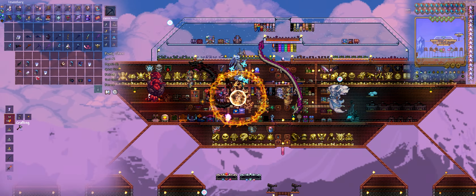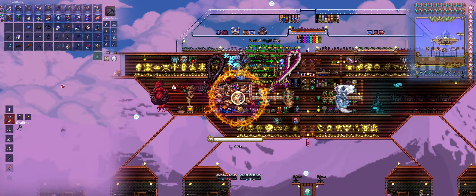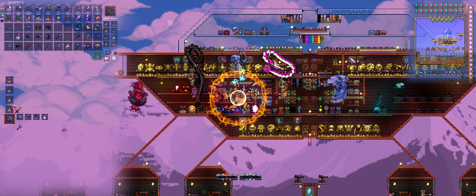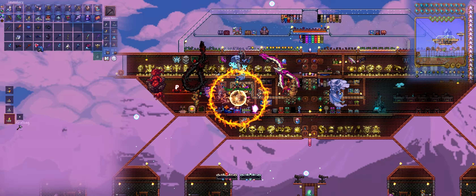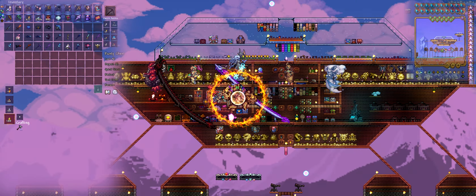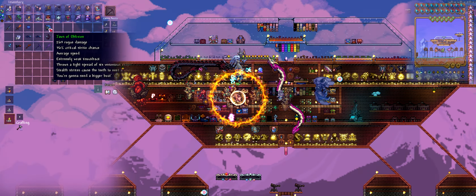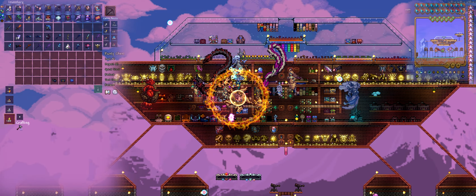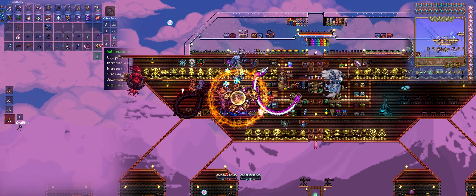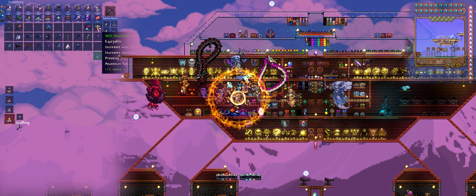We have all the stuff we need. Let's craft these last three things. I accidentally grabbed that armor again. We'll deal with this armor — that's not a leg piece. We'll do that piece of armor on Friday. We have a lot of stuff in here that is potentially very nice.